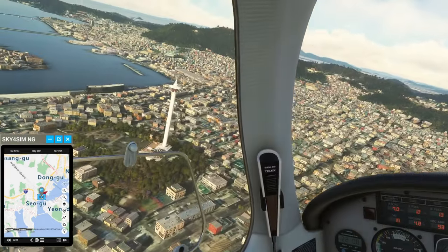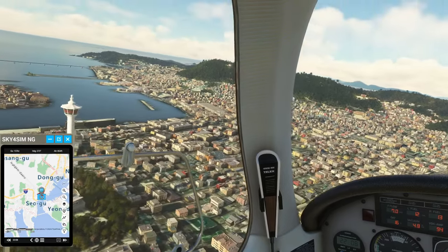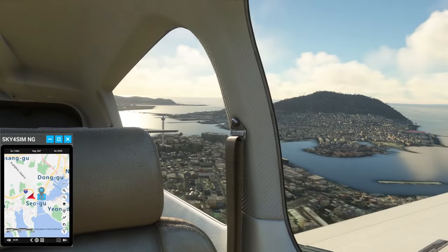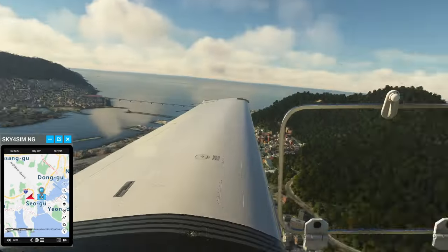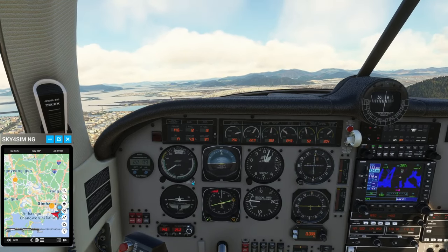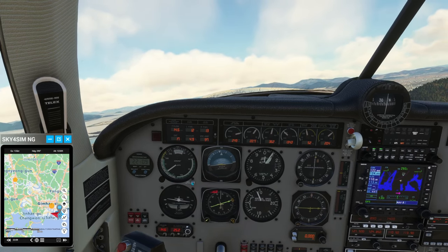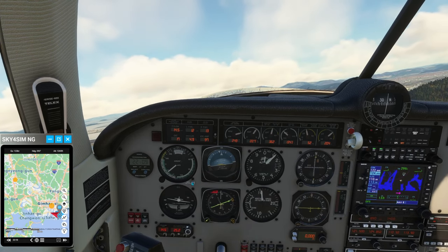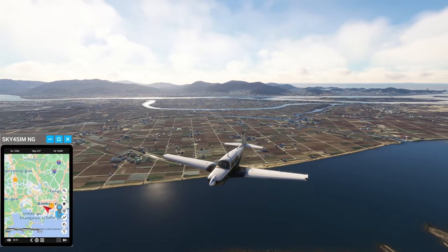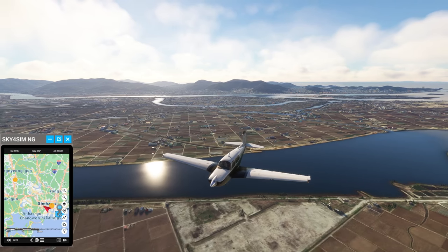We were actually a little bit higher than 1,000 feet I thought, but I guess it's pretty lenient about the height. Busan Tower, folks! They should probably highlight our return airport too, when we've gone past the POI. Let me try and get the name of this river — I just need Wikipedia to tell me.